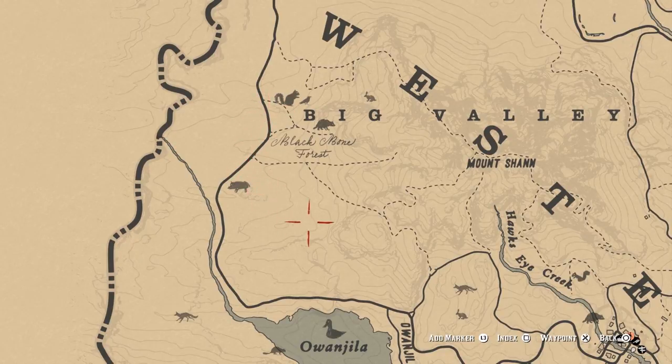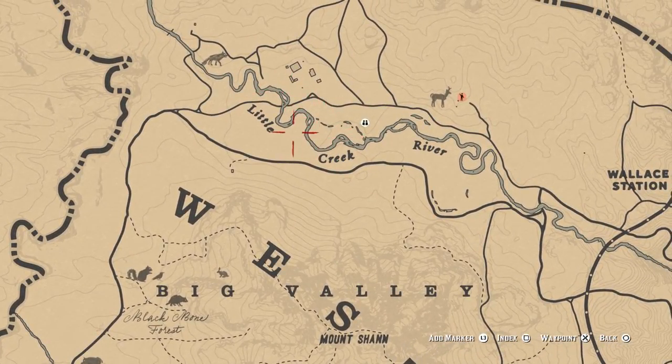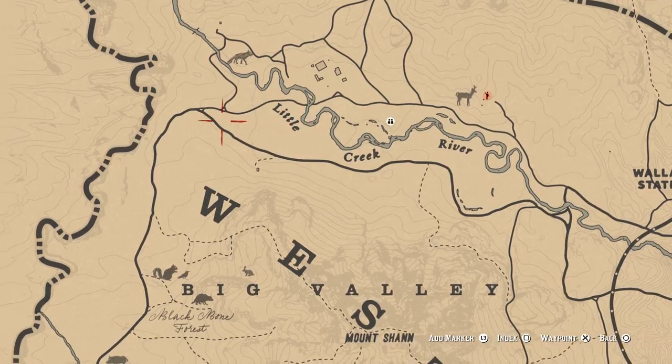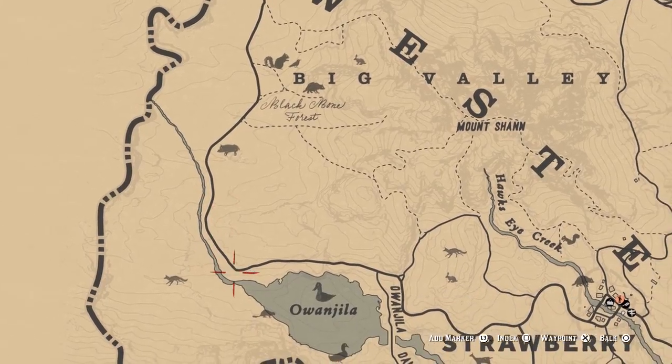The important thing to do on the road is keep your hunter vision open and have your vermin rifle out. There are tons of rabbits, squirrels, raccoons, muskrats, beavers, skunks — all sorts of things all over the ground when you're riding through this road.